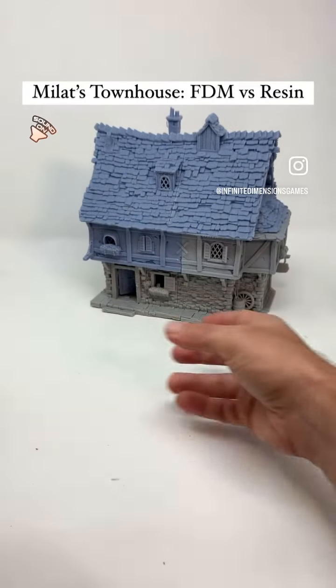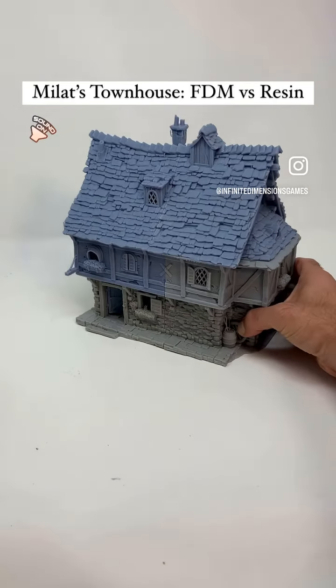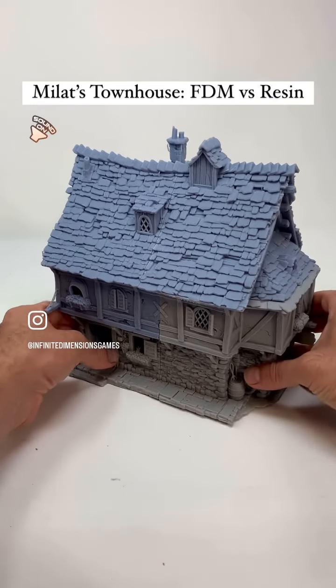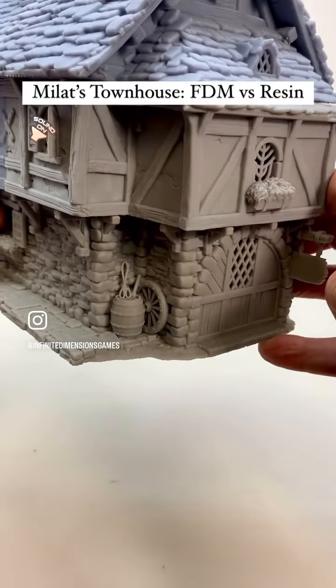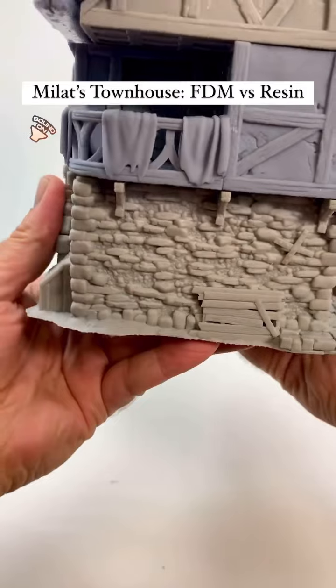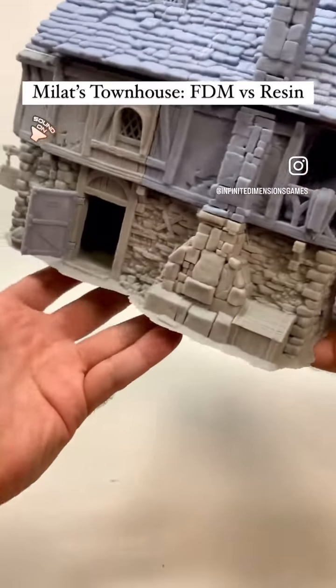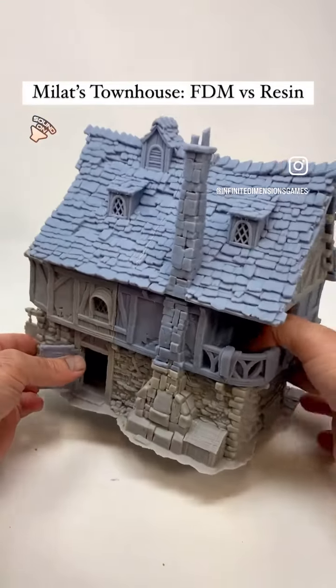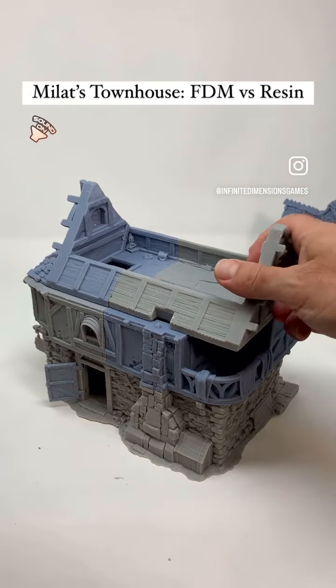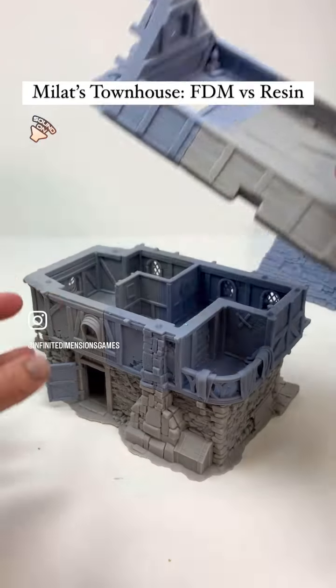And then what I want to show you is resin. Resin is exactly the same as FDM, except we have a little bit more detail. Let's get in on some of those details — you can see here, those details are really getting picked up by the resin. They're nice in FDM, but the resin is just that much more punchier. Same thing on the inside — those details are all showing up really, really nicely.